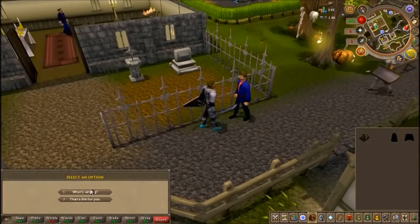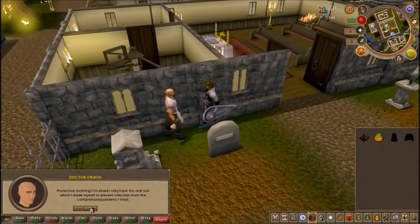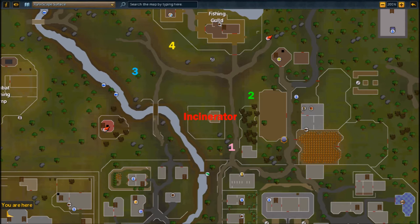Talk to him — he'll tell you that some sheep caught the plague and got loose, and he needs you to fix it. Then you're going to go talk to the doctor, who's just right there, and ask for a plague suit.